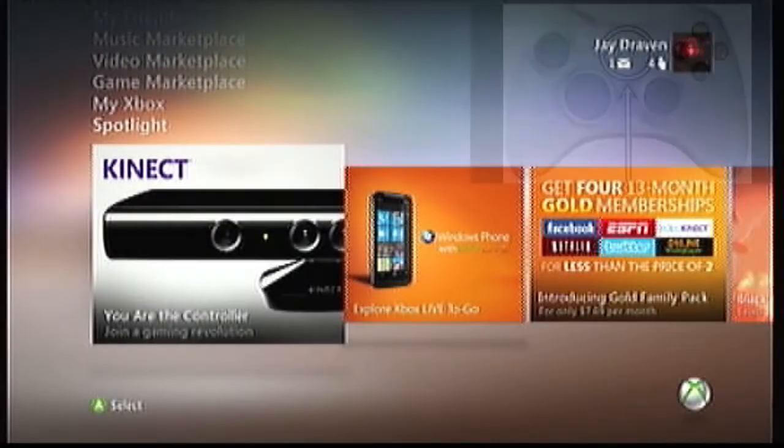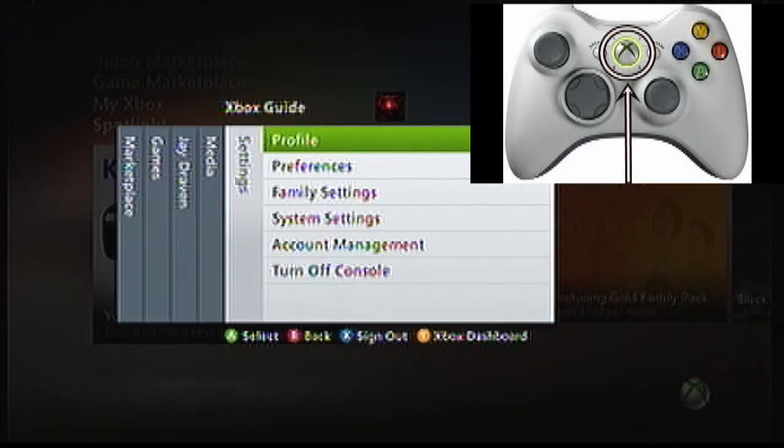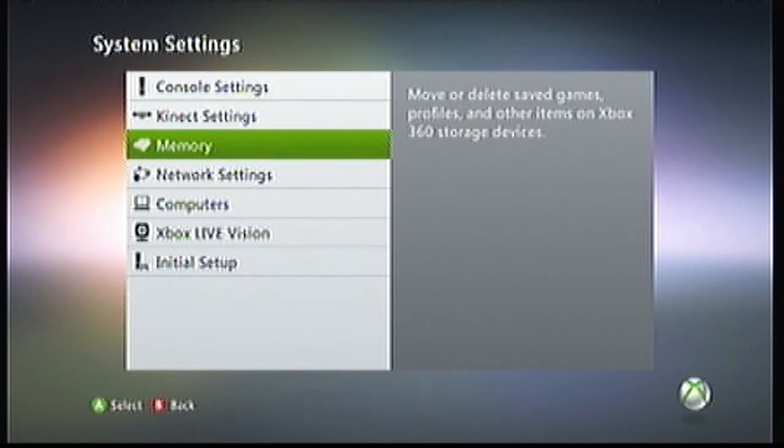An alternate method of clearing your cache is to press the Xbox button in the center of your controller. This will bring up a similar menu and you can clear it this way.